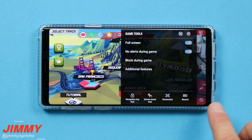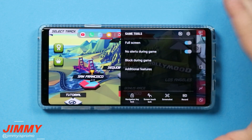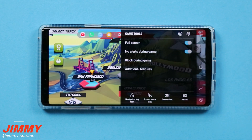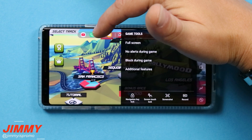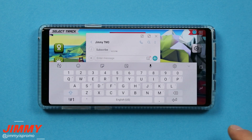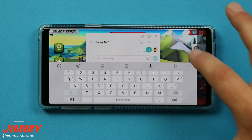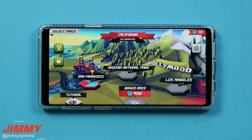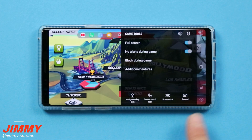To show an example of the pop-up panel: during gameplay, open the game tools and the pop-up panel appears. If you want to send a text without fully leaving the game, click on messages, choose who you want to talk to, and your conversation appears. With the floating keyboard enabled, it won't take up the full screen. You can type and send a message, then hit X to close the panel and go right back into your game.